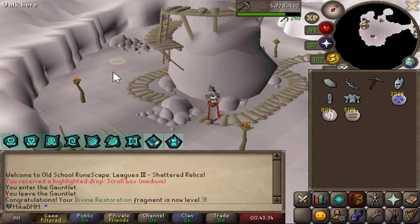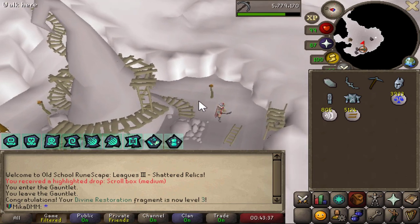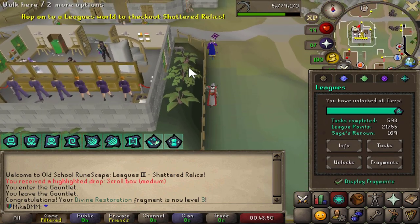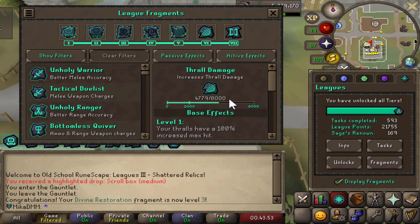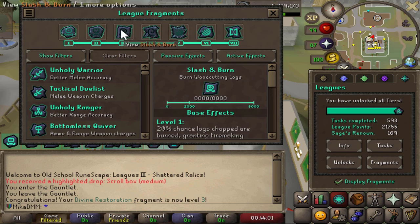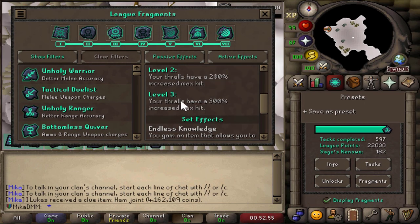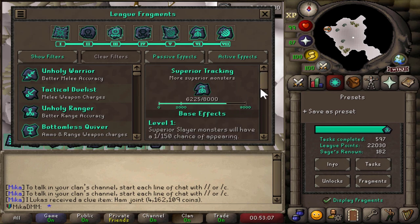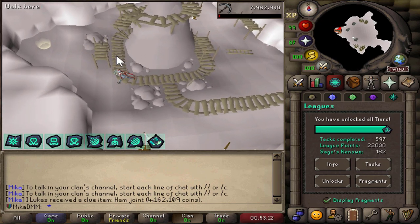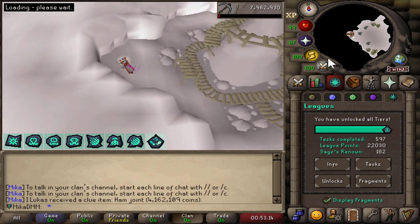Divine Restoration is now tier three, which is going to be huge. I think it's going to be good for Inferno. Looking at the fragments right now — this one is maxed out, this one almost maxed out: Thrall Damage. This one's going to be crucial for all the speedrun tasks, and all these ones are finally maxed out. Thrall Damage is now going to do 300% damage, and Superior Tracking is almost maxed as well. I'm going to go to the bank, swap things around a bit. Today I'm just relaxing and maxing out my fragments.